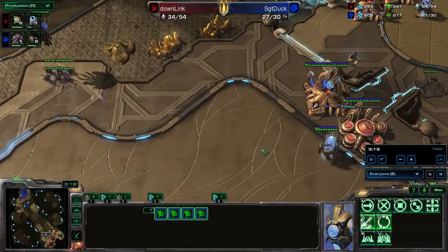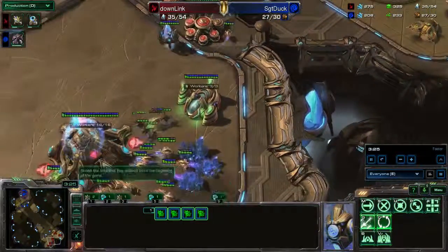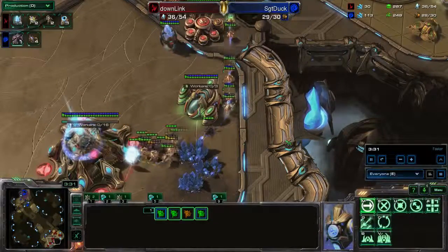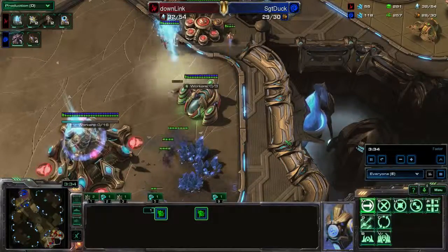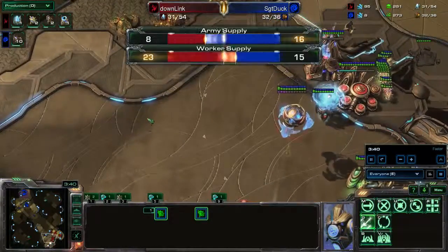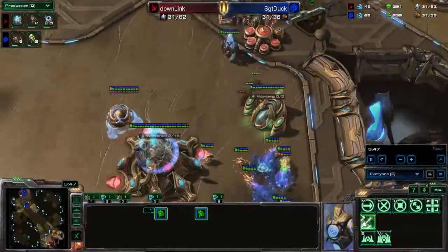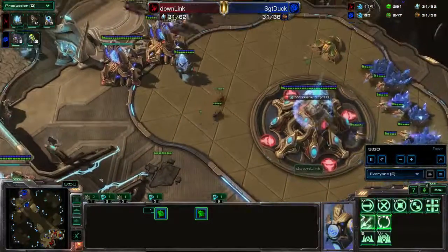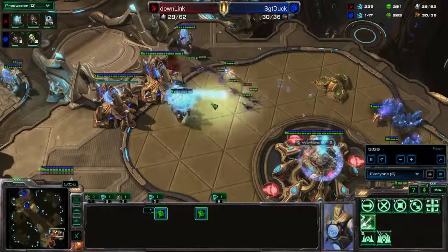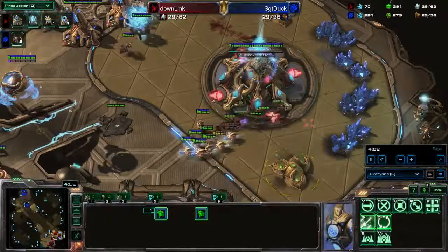There are six zerglings in the main. There's one adept out and it's in the natural. Probes are already going down — those probes are getting massacred. There's a pylon overcharge. He's already killed 11 workers. He's still down quite a bit but might be favored. The pylon overcharge goes up, but he's gonna lose another lane. This adept is gonna go down too — he's gonna get out of range of the pylon. There are still two adepts out on the field, but the Protoss is gonna lose a ton of workers here.